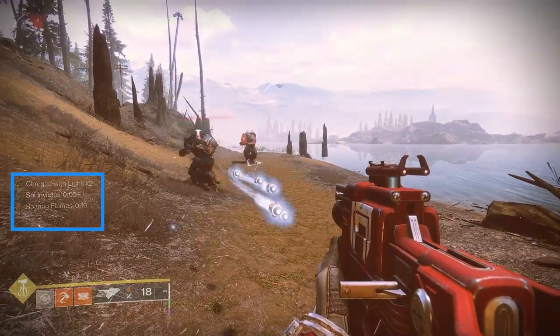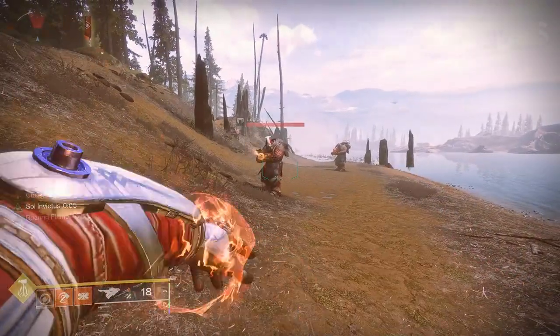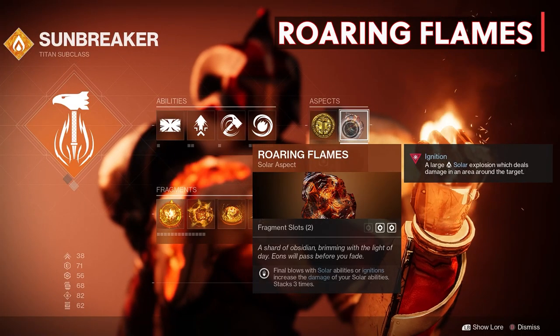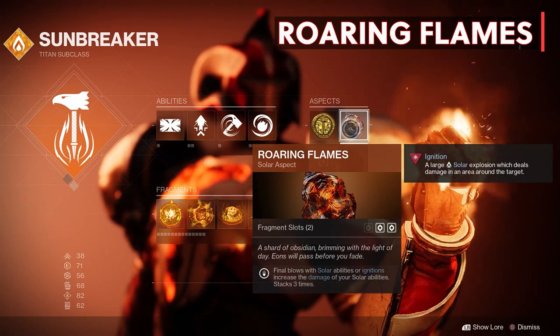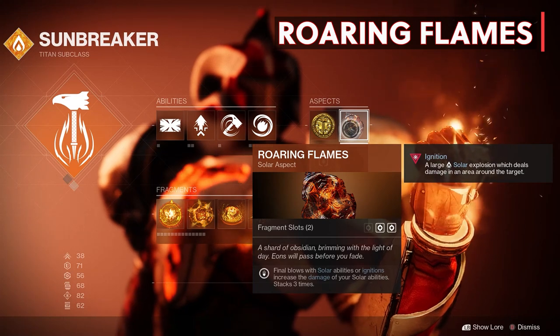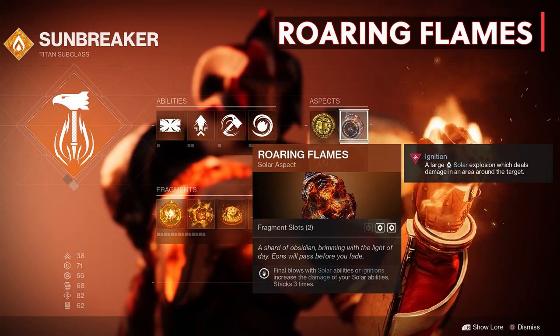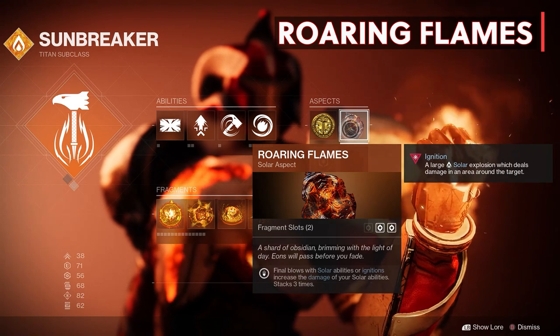Now for the second aspect, we have Roaring Flames. Final blows with Solar Abilities or Ignitions increase the damage of your Solar Abilities — stacks three times. So super kills, grenade kills, throwing hammer melee kills, and kills with weapons that scorch and ignite enemies will increase the damage of Solar Abilities, excellent for throwing hammer or grenade.